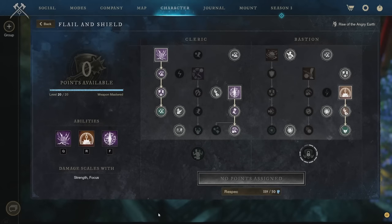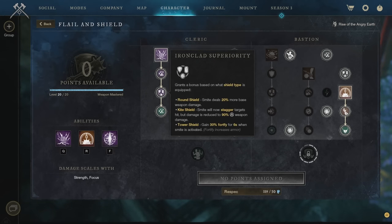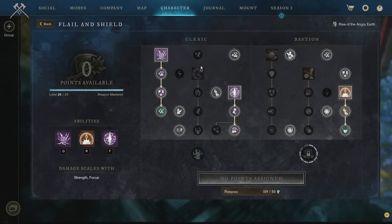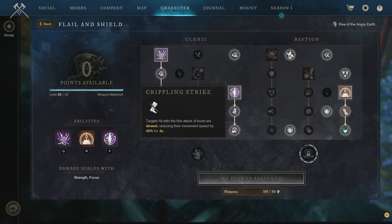For the Flail and Shield build, use a Cut Pristine Carnelian gem. Weapon perks include Refreshing Move, Life Stealing, and we're using the Odo artifact so you'll need a gem slot for your final perk. Other good perks include Thwarting Strikes, Keen, Vicious, and Keenly Jagged — basically damage buffs since the Flail does low base damage. With Arcane Smite, take the perks for cooldown reduction, Ironclad Superiority for 30% Fortify for 6 seconds, Lifesteal, and Deflecting Frailty.